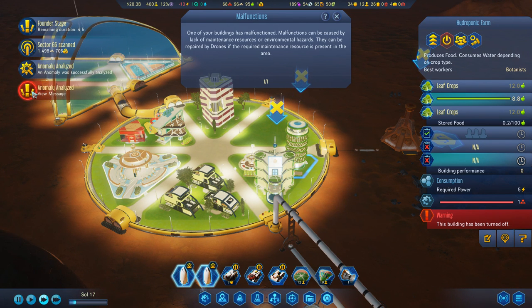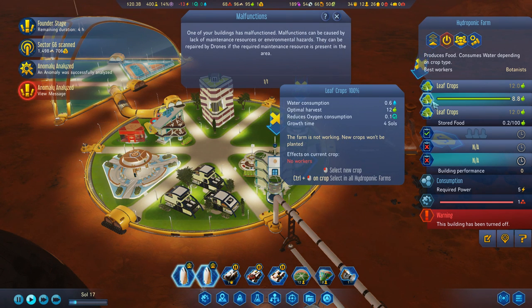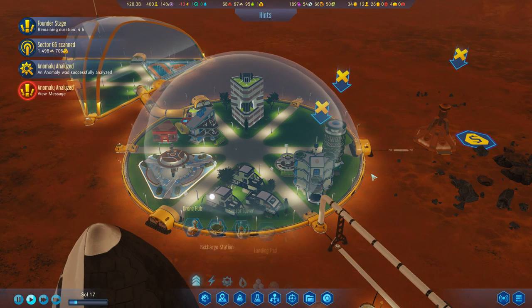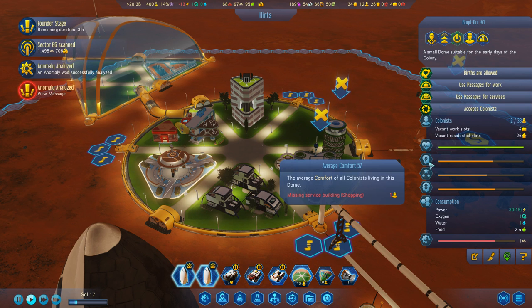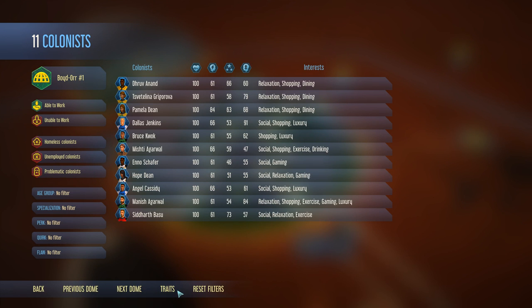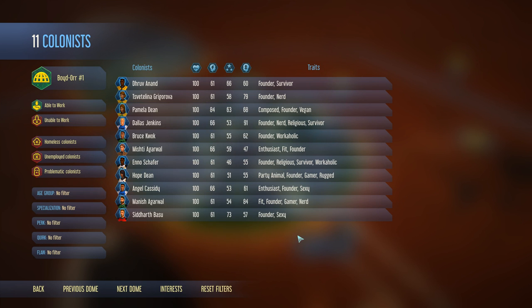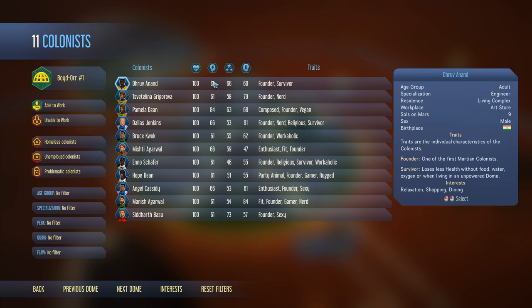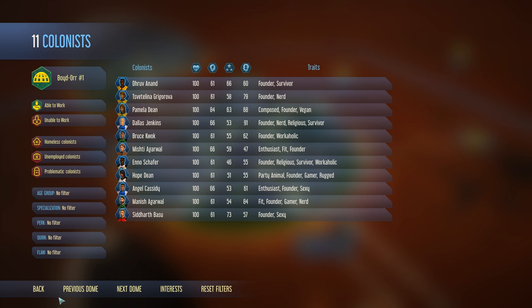Anomaly analysed - okay hang on. Warning - this building has been turned off. Farmers not working - new crops won't be planted. I think that's why the food is going down. Comfort is at 57, actually going down.